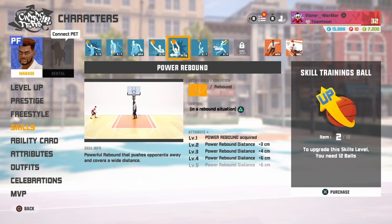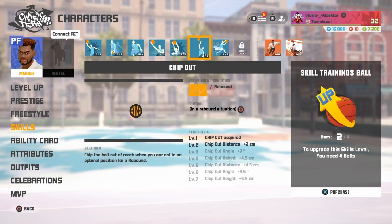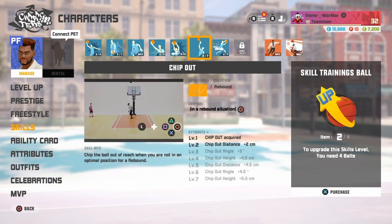Then you got Power Rebound. Now, I say the Deacon and Clark build because he has Duck at Will already, then he has Power Rebound, and then he's the height of Clark — actually, he's taller than Clark. But you get what I'm trying to say. Then I don't get why they put Chip Out. I think it's because of his height advantage, but I don't think they should have put Chip Out. They should have gave him something else, like Manual Block — they should have put Manual Block for this ability instead of his Prestige 6 ability.